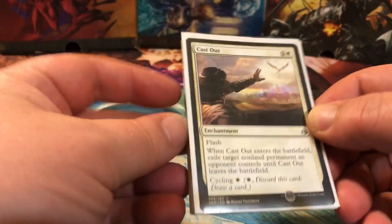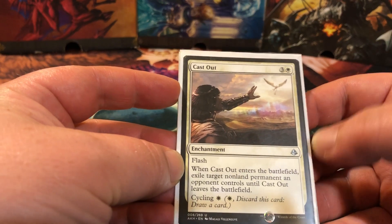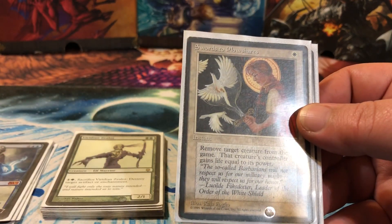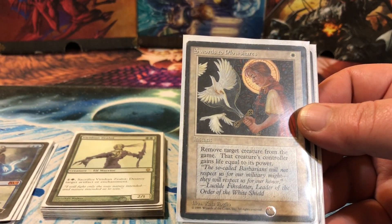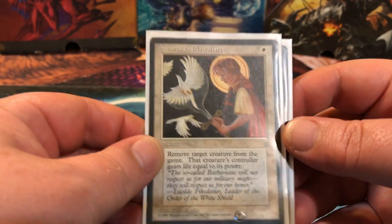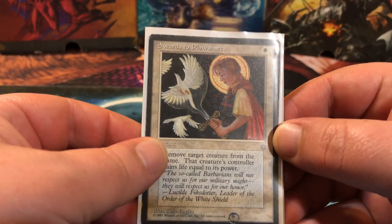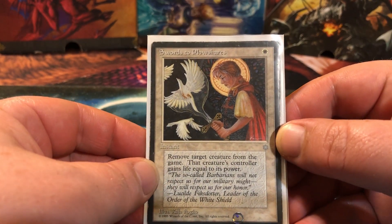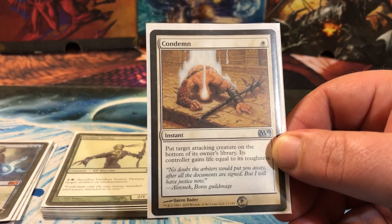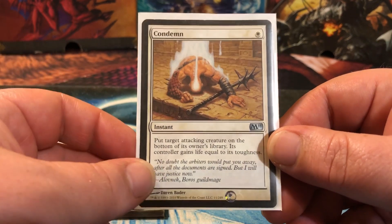For single target removal: Cast Out — four mana with flash, it's essentially an Oblivion Ring for one extra mana but with flash and it cycles for white, hitting any non-land permanent. Sword of something for the splash, because when you're playing white in Commander you've got to have a Sword. This next card is supposed to be Path to Exile but I had to take it out for a modern deck, so I'm running Condemn — just to put those annoying creatures on the bottom of their owner's library.